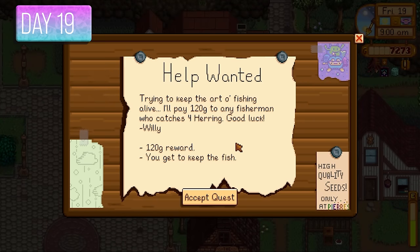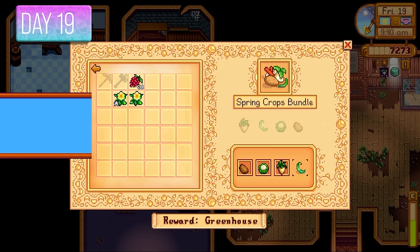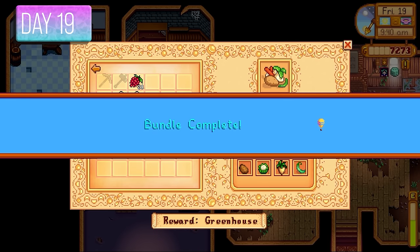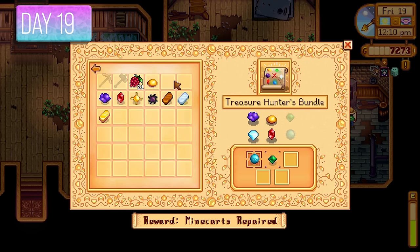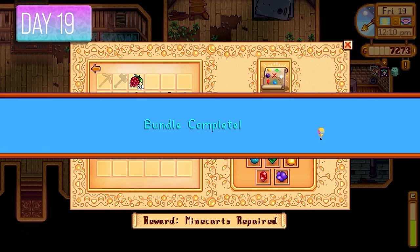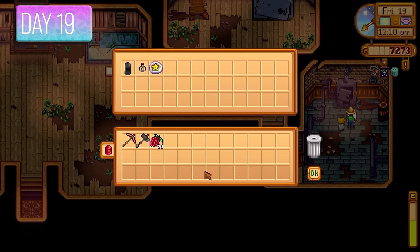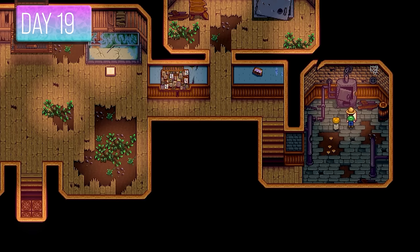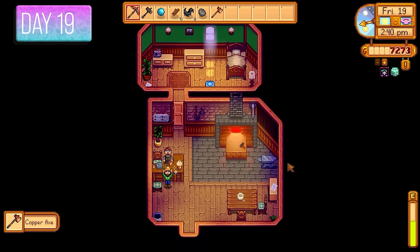Day 19, Willy wanted me to catch 4 herrings for 200 gold — and I could keep the herrings too. It was time to complete the spring crops bundle with the potato, cauliflower, parsnip, and green bean. I also completed the treasure hunters bundle, the adventure's bundle, and the blacksmith's bundle — unlocking the minecarts for fast travel around Stardew Valley, saving me a ton of time in the future.